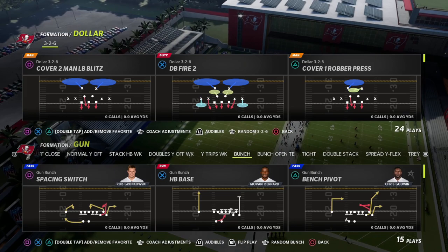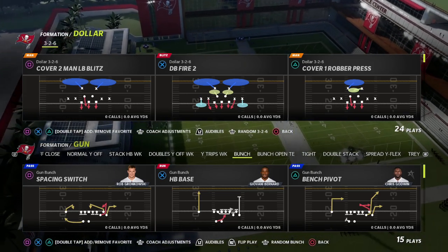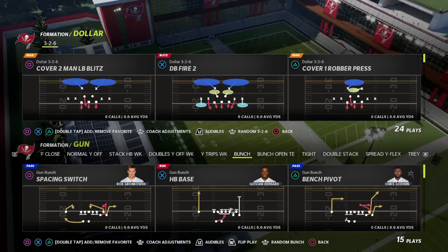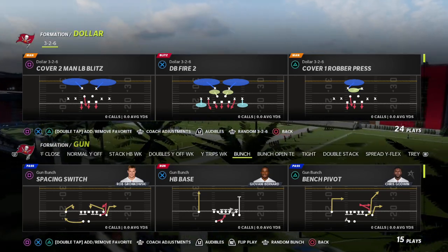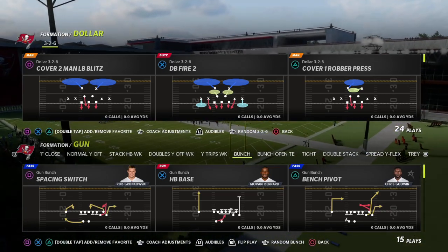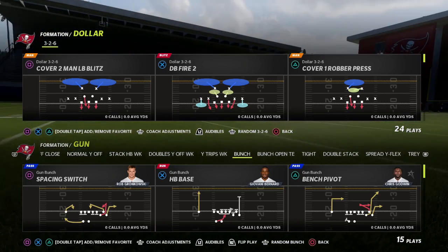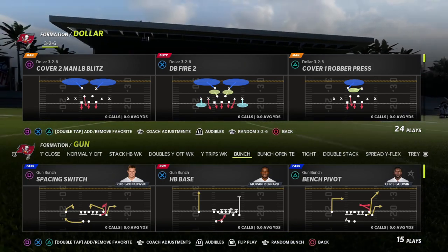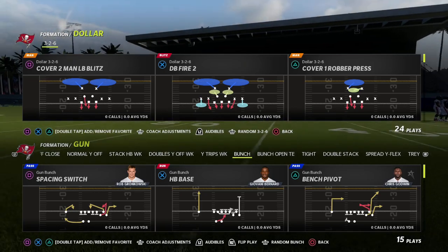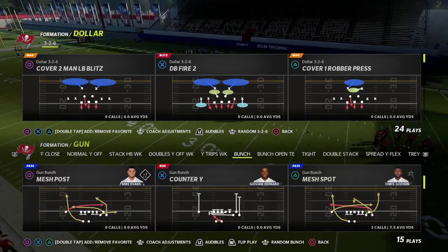Today I'm going to be talking about the shotgun bunch formation in the Washington Football Team's — or Washington Commanders' — playbook. If you want to get my full gun bunch offensive ebook, there's a link in the description where you can join my Patreon for just $10. You'll get my entire gun bunch offensive ebook, and we're going to be updating it for Madden 23 so you can start day one with a great scheme.